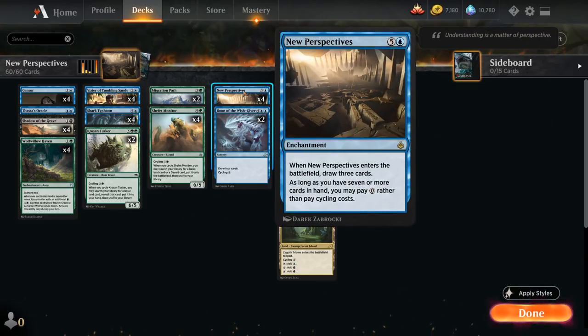The centerpiece of the deck is the namesake card New Perspectives, a six-mana enchantment that when it enters the battlefield lets us draw three cards. And as long as we have seven or more cards in hand, we can pay zero mana rather than pay cycling costs. So the goal of the deck is to win the game on the very same turn where we cast New Perspectives, thanks to most of the cards in the deck having cycling.